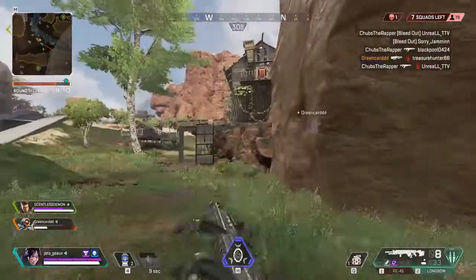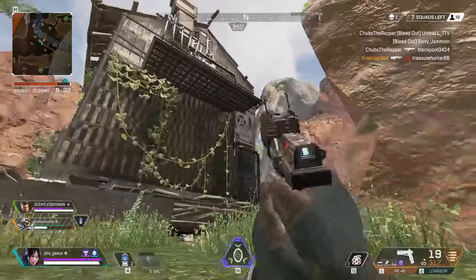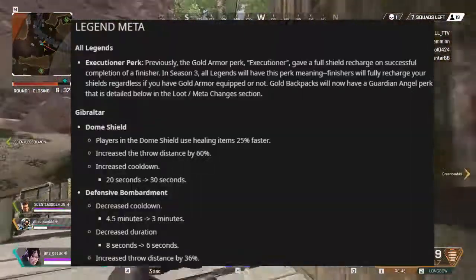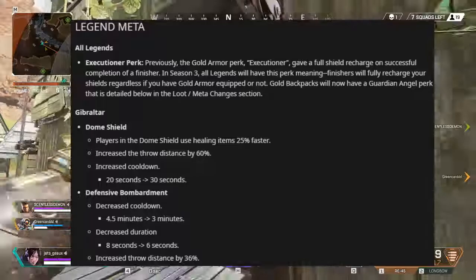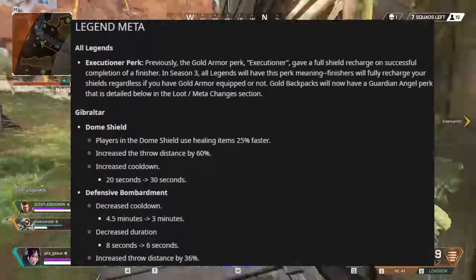The Battle Pass costs 950 Apex Coins. Now for the legends update — all legends will have the Executioner perk, meaning finishers will fully recharge your shield with or without the gold armor. Now for Gibraltar, his changes include players in his dome shield healing 25% faster using healing items.